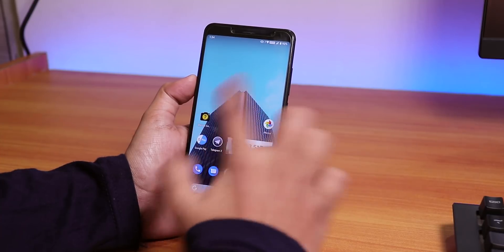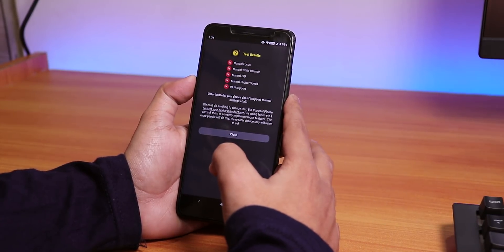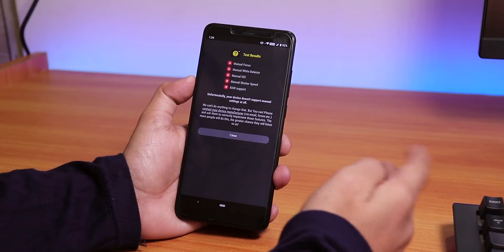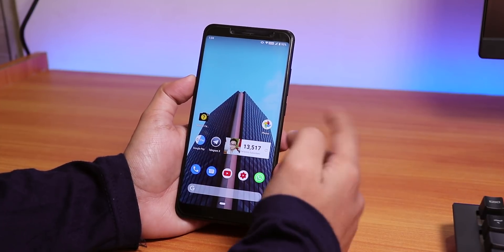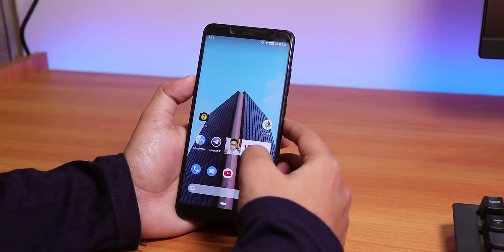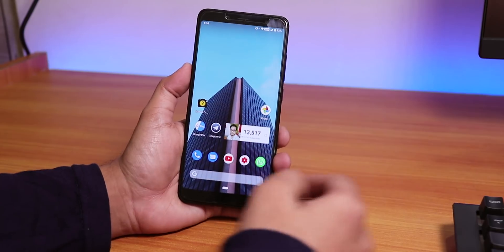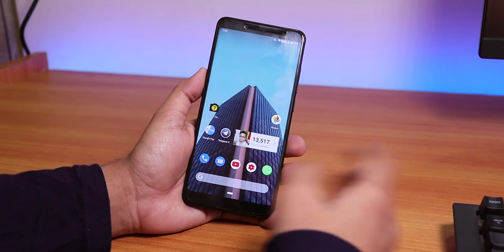One downside regarding the camera is that there is no Camera2 API enabled by default — everything shows red in the manual camera compatibility check. That's a disappointment, but if you need Camera2 API, you can just flash a Camera2 API module and then install any Pixel 3 camera or Google Camera app.